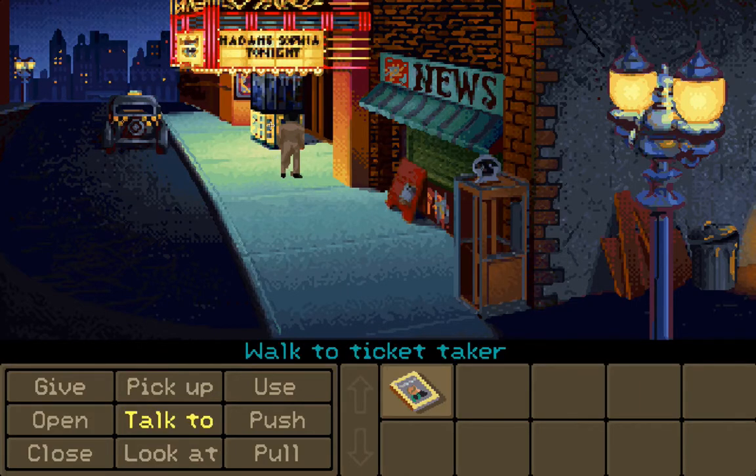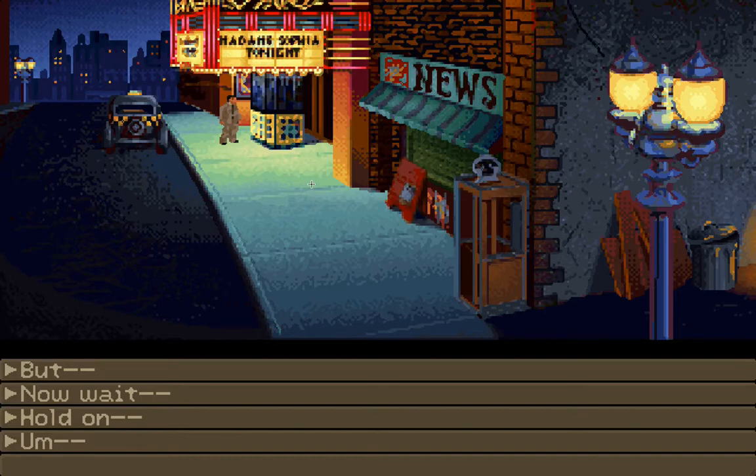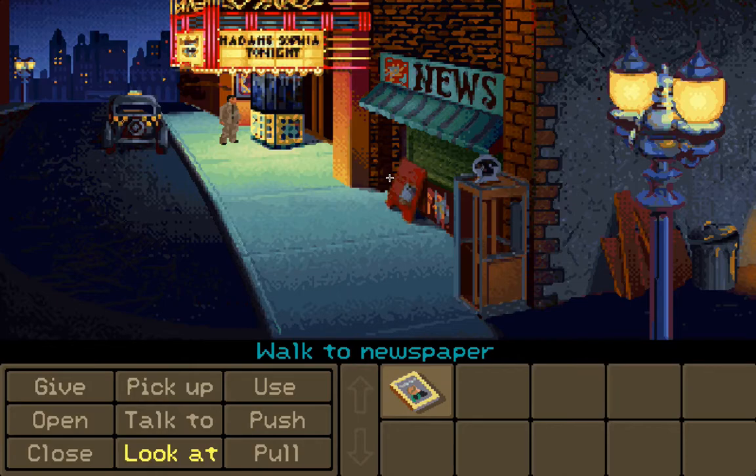It looks like we've got some options here. I guess we just walk around, click on things, and progress the story if we can. I'm just going to save something — maybe not. Let's try 'Look at.' Okay, let's talk to — there we go. The show sold out, sir. No seats, no standing room, no exception. So I guess we're not getting in front. Looks like we can use Walk-To and use the taxi if we need to. Let's keep looking around just a little bit. Let's look at the newspaper — see if this gives us a clue. It's today's paper.